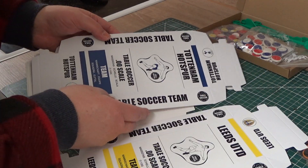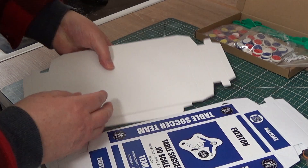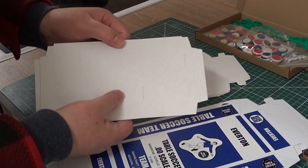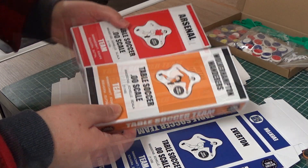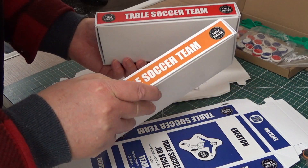I've got Leeds United, Tottenham Hotspur, Everton — these are the bottoms of the box, that's the inside tray. I've also got Wolverhampton Wanderers and Arsenal, which I've already made and turned into a box.